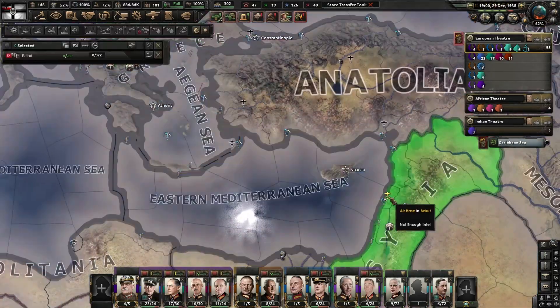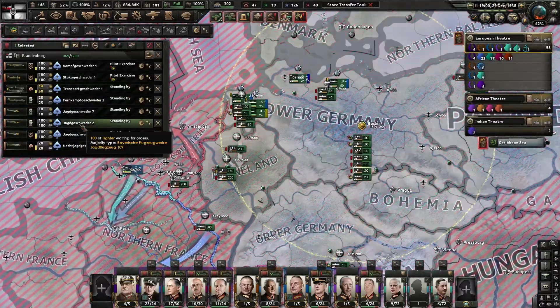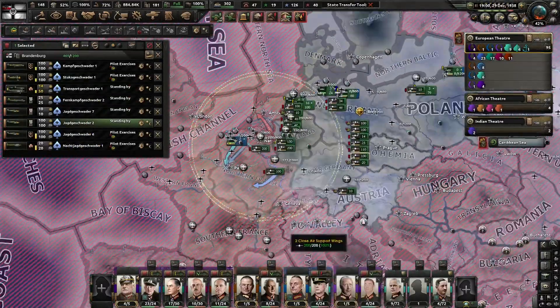The Ottomans are on the way. I can send over 300 planes of some type — I can send one of these fighters.